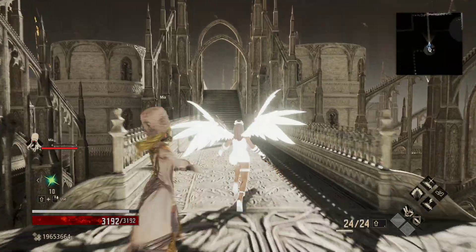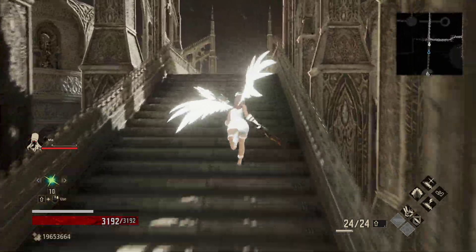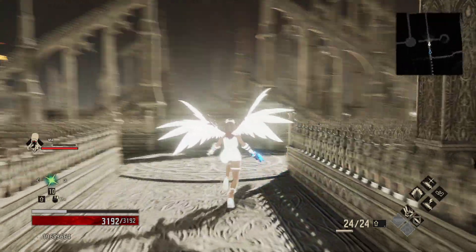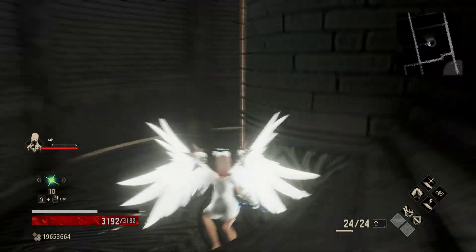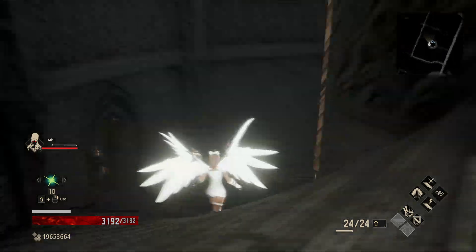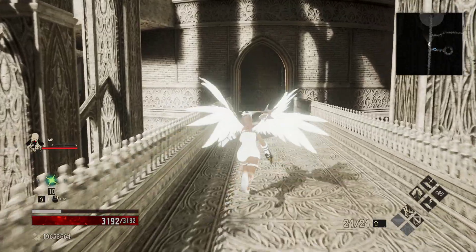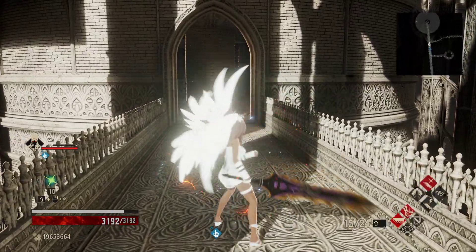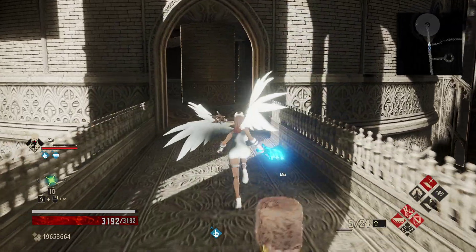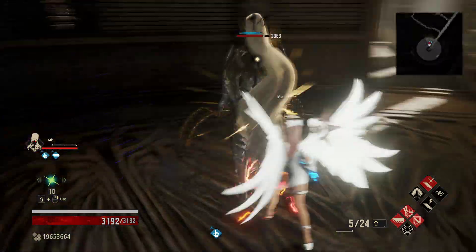Let's go ahead and rest so we get all of our I-Core and everything back, as well as our regens. This way we can get through the rest of the cathedral. It's important that when one-handing here, especially with a slow weapon like this, that you go for multiple heals in order to make sure you have enough I-Core to keep going and keep moving into each of the areas.